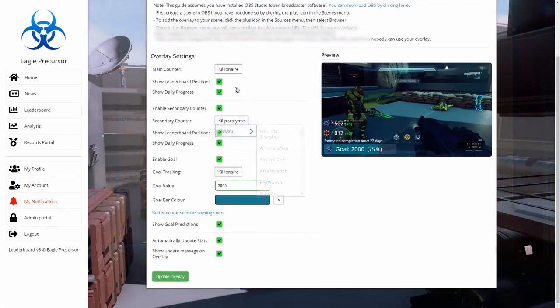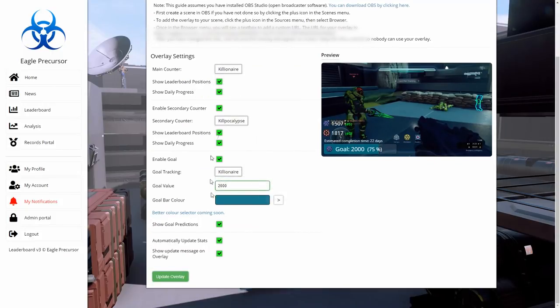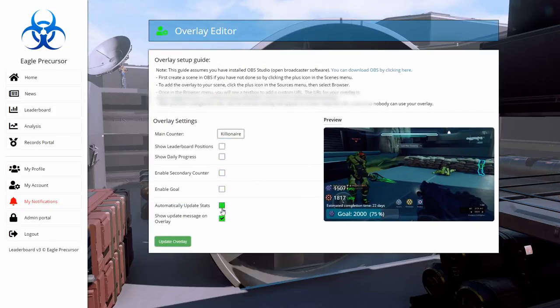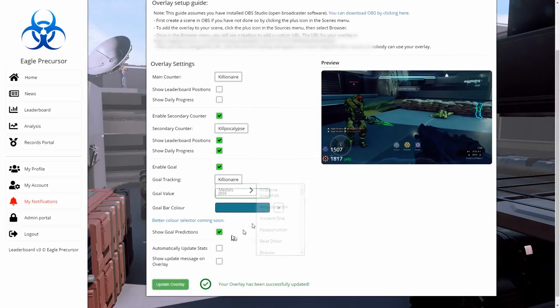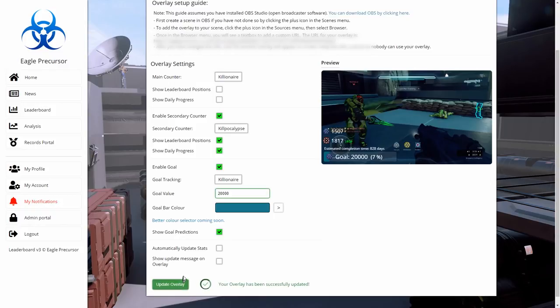Finally, overlays. When I go to my overlay on Eagle Position I can edit it. Overlays allow you to add a main counter, secondary counter, and a goal — all customizable. If I only want to show Killionare, I can disable everything else. Or I can have a Killionare main counter with a Killpocalypse secondary counter with leaderboard position shown, and set any goal I want — say 20,000 nares, which would take 828 days automatically.